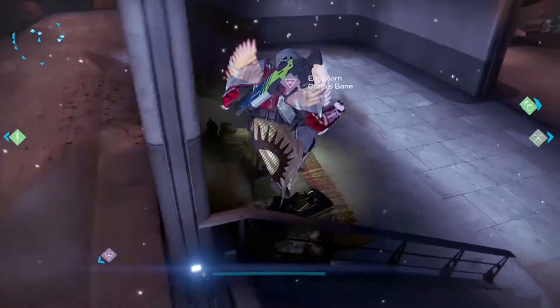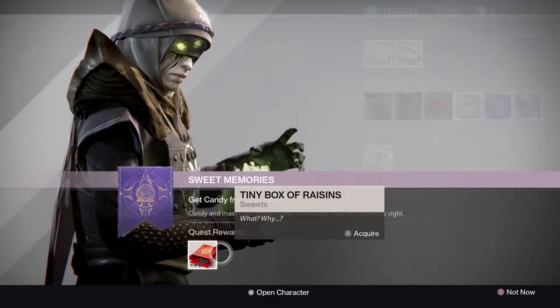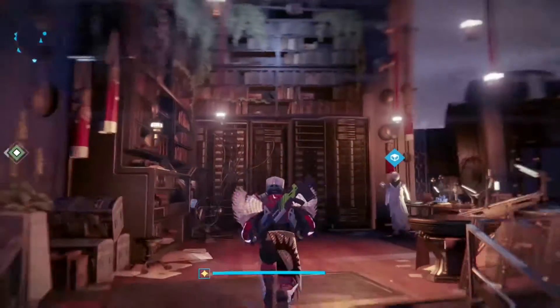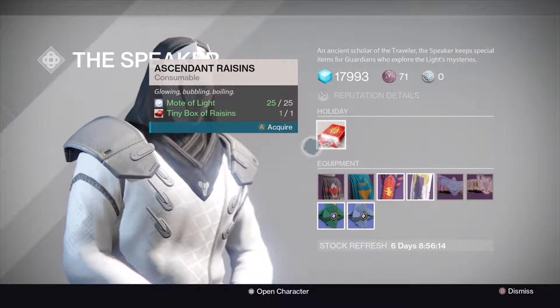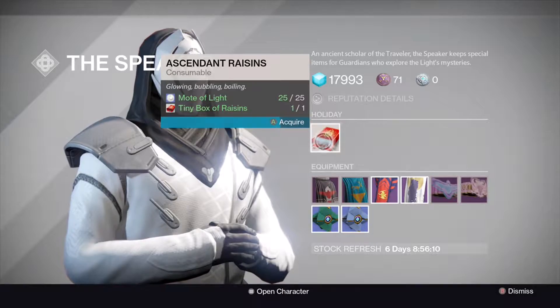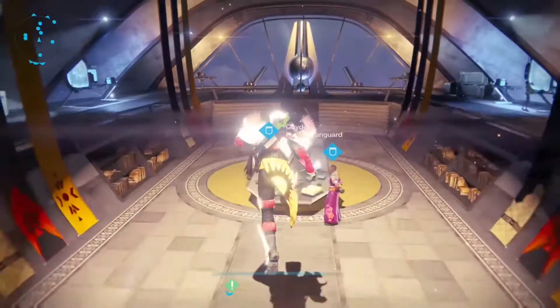Go to Eris Morn and pick up a raisin box from her. You only go to Eris to pick up a raisin box if you did not save one from last year's Festival of the Lost. If you already saved one, you're ready to go. For those who don't have a raisin box saved, go to the Speaker — you need 25 Motes of Light and space in your inventory to get ascendant raisins.